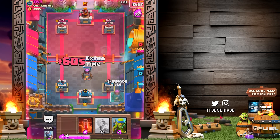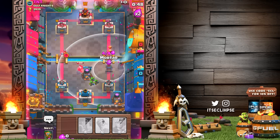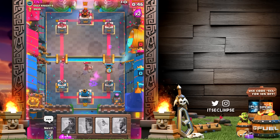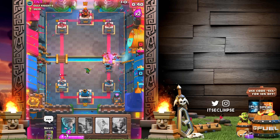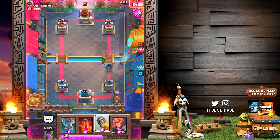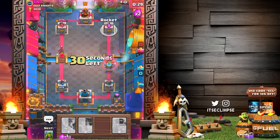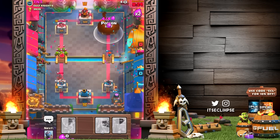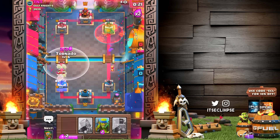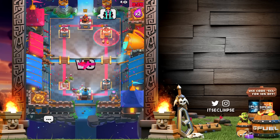Luckily I still have the rocket and I can get another furnace down. This person is putting their hog down but watch — we are gonna turn this into an absolute beast push. If this dude elite barb rushes I may be kind of screwed. The dark goblin has such good range it comes in clutch every time. I just need to get this rocket down, maybe the poison spell as well. There's a hog on my tower — I'm hoping the poison spell does enough damage. Oh my god, are we gonna lose? We really screwed that one up.